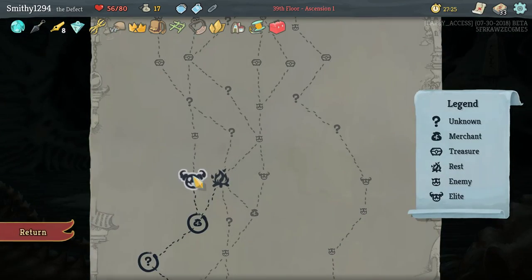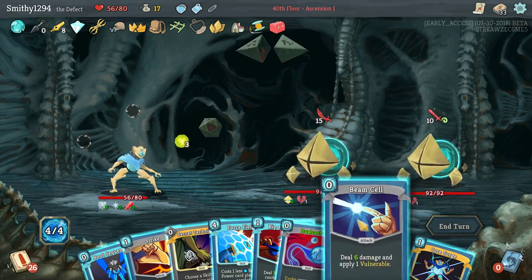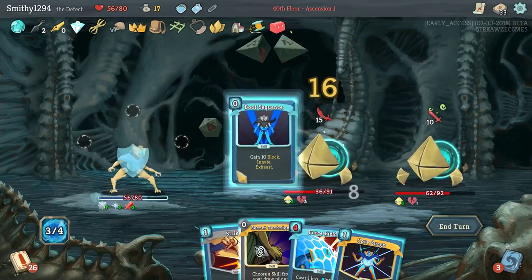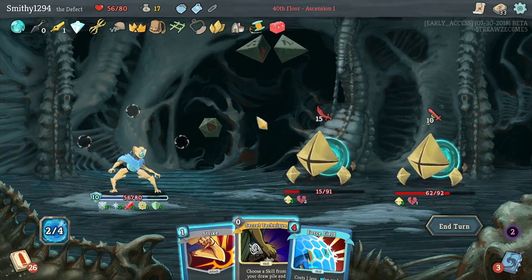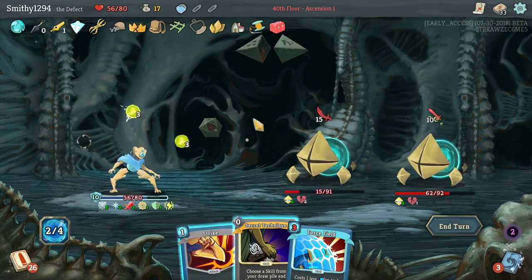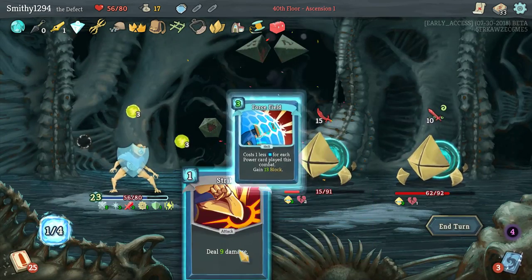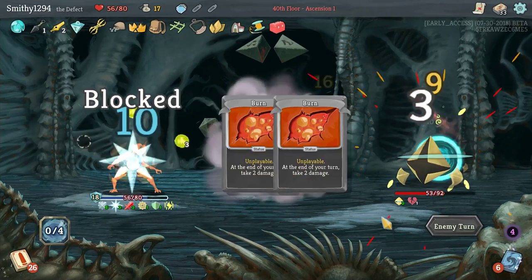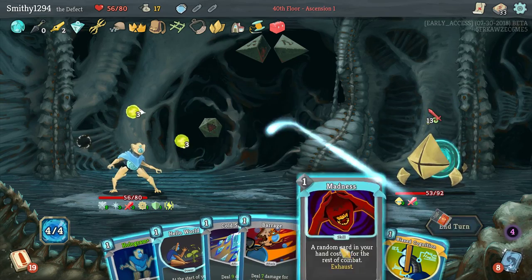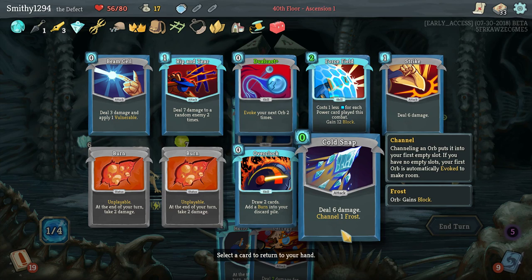Take a Power Potion as well. Not the worst fights. That's a lot of damage — definitely want that out there. Thirteen. Get Electrodynamics out there. There we go. Missed Hologram.